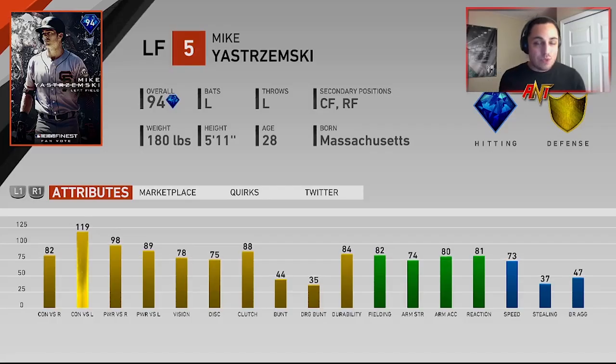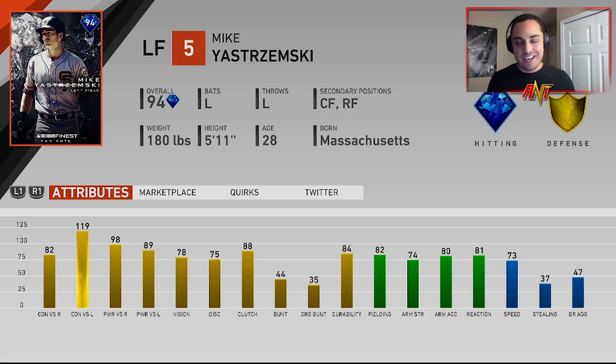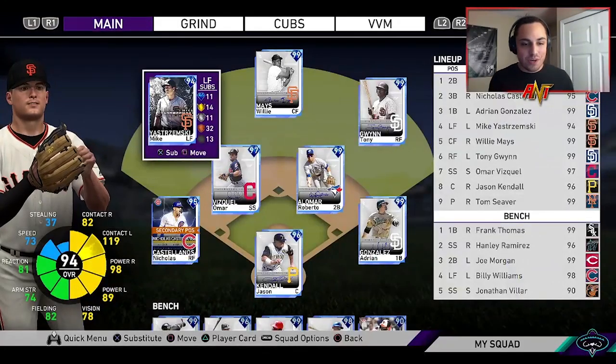The card looks pretty good — lefty bat, left fielder, decent corner outfielder. Fielding is 82, arm strength 74, not the best but not the worst. Arm accuracy 80, reaction 80, and decent speed at 73. The hitting is the best part: 119 contact versus lefties, 82 versus righties, power at 98 and 89, vision 78 — not terrible at all.